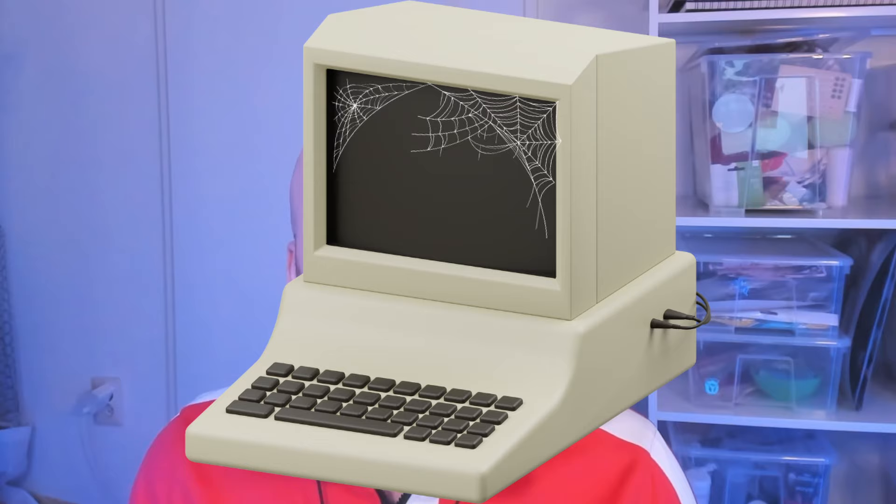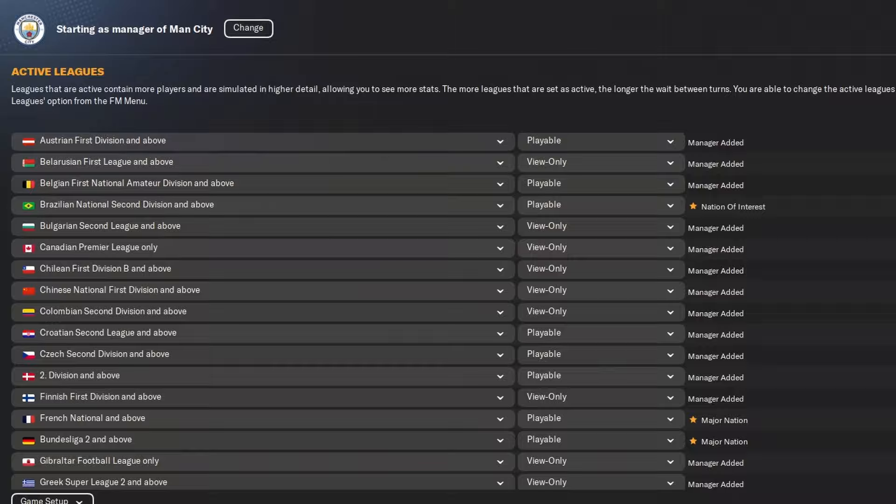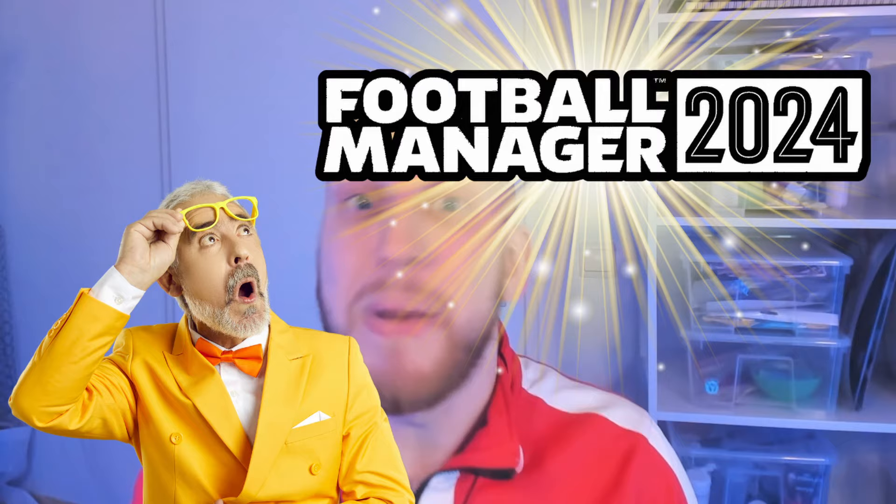Deciding which leagues to load depends on two factors: how much detail do you want, and how much detail can your computer or console handle? Here's my minimum recommendation that any system should be able to handle: load in the top 5 leagues of Europe as well as the top 2 leagues in South America as playable, and set the rest of the top 20 leagues as view-only. If your system can handle more, I'd recommend loading in the top 20 leagues as playable and all other leagues as view-only for the most detailed and balanced experience.